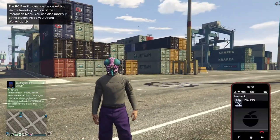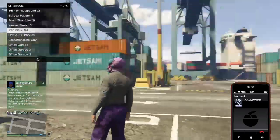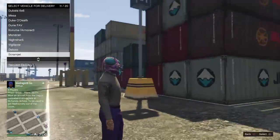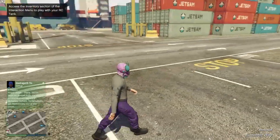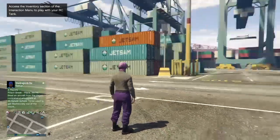Now call a vehicle and make your way towards the clothing store. We're going to save it as an outfit, and I'll show you that you can change the shoes and everything else. I'll meet back with you when we're at the clothing store.